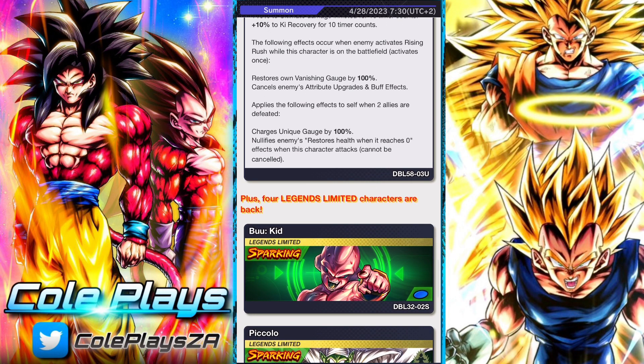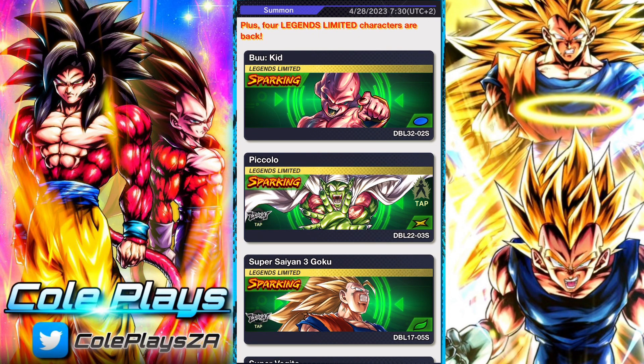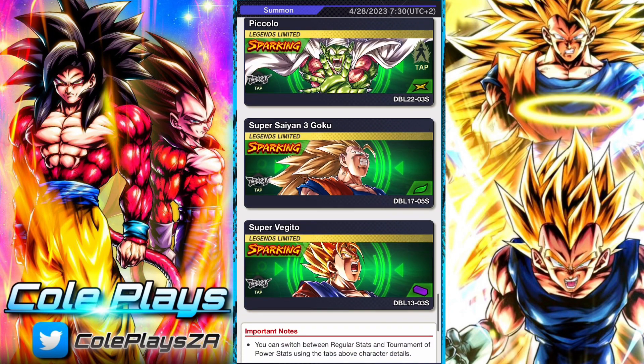When the enemy activates the Rising Rush, he will refill his vanishing gauge, cancel their attribute buffs, and also gain additional buffs if the other two enemies or allies are defeated.